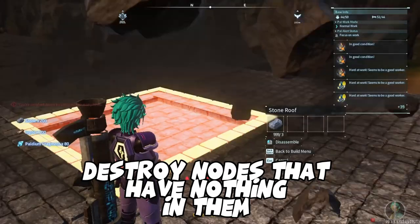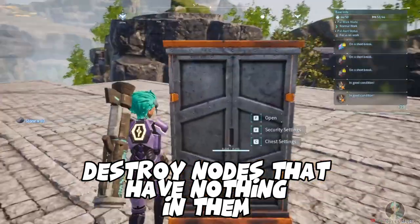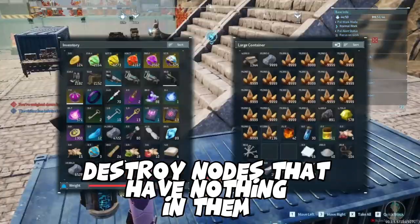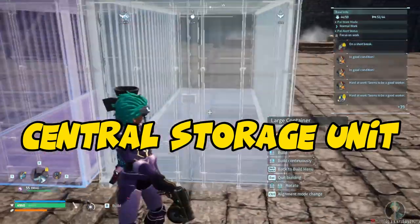Next, you want to also destroy all of the empty nodes. That means things that are at zero out of a number — zero out of 99, whatever. If they're done and done, destroy it, put it in your destroyed chest. Rinse and repeat.